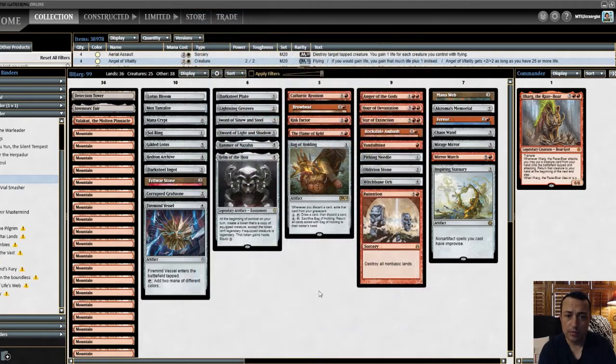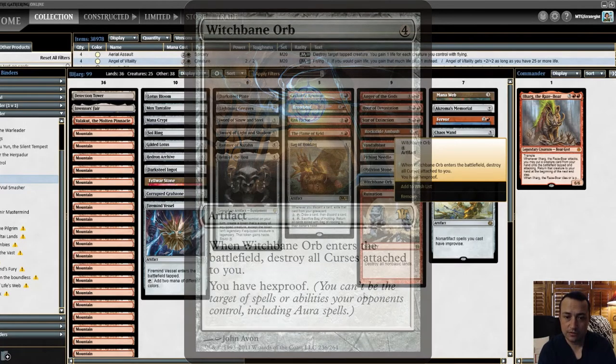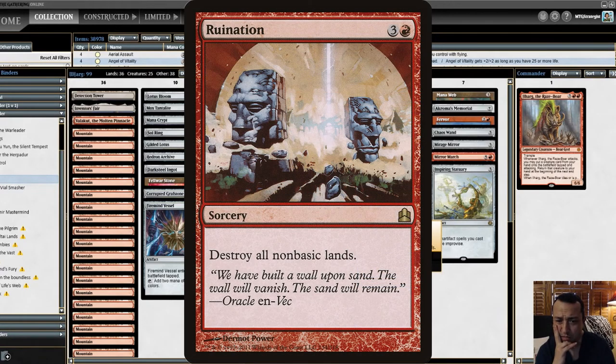Pithing Needle — if your opponent is playing a Planeswalker or something with an activated ability and you want to shut it off, play your Pithing Needle. Oblivion Stone — you can put fate counters on each of your permanents and then destroy each non-land permanent without a fate counter on it; it's a good targeted board wipe. Witchbane Orb is a personal choice because I've been cursed before — it gives you Hexproof and removes all curses attached to you. And one of the jerkiest cards in the deck is Ruination — destroy all non-basic lands. Since you're playing almost all basic Mountains, it's a super jerk move but a real power play, especially on turn four.